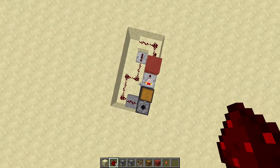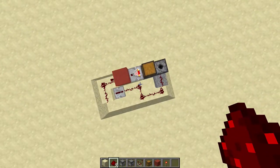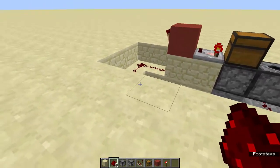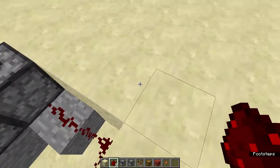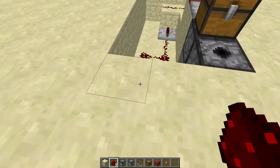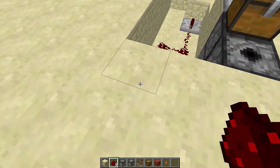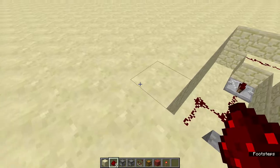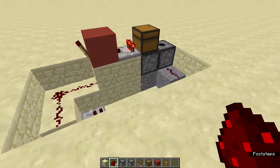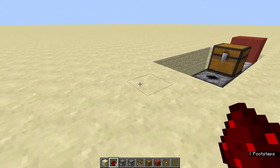Okay guys, here is the creation without any of that fancy stuff all over it. As you can see, it actually is quite simple. It is a little bit big, but overall it's pretty compact. It is a 3x6 build — so 2 blocks deep, 3 blocks wide, and 6 blocks long. So let's just get straight into this.